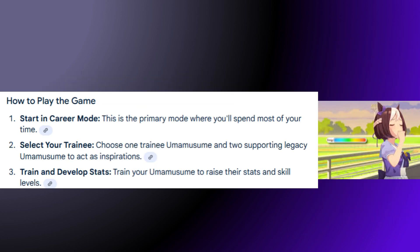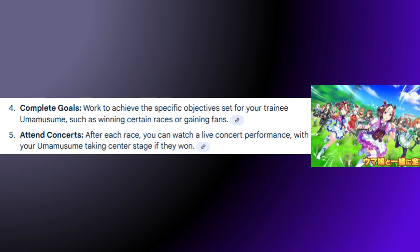How to play the game? First, start in career mode. This is the primary mode where you'll spend most of your time. Number two, select your trainee. Choose one trainee Umamusume and two supporting legacy Umamusume to act as inspirations. Number three, train and develop stats. Train your Umamusume to raise their stats and skill levels.